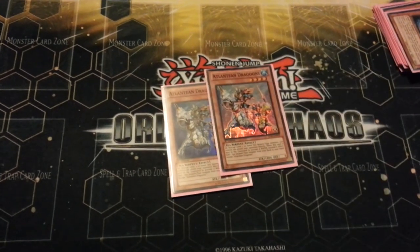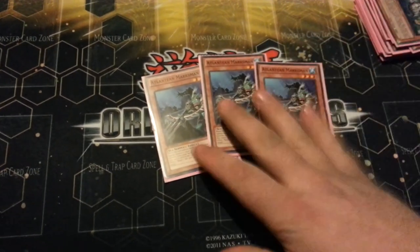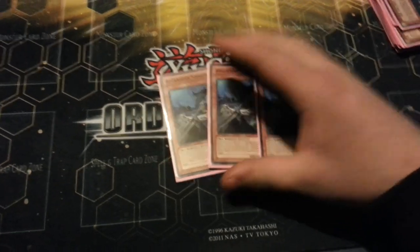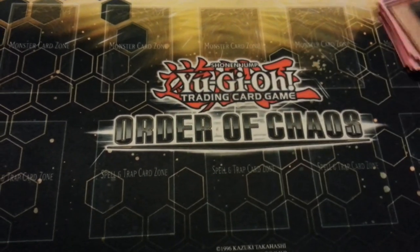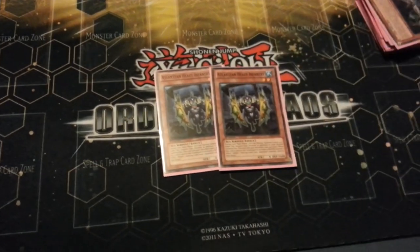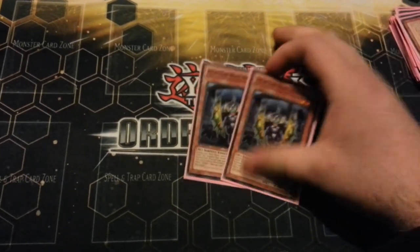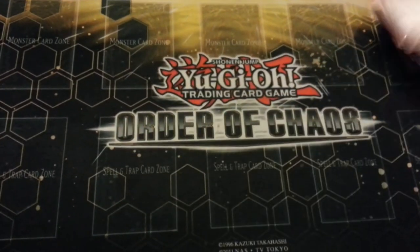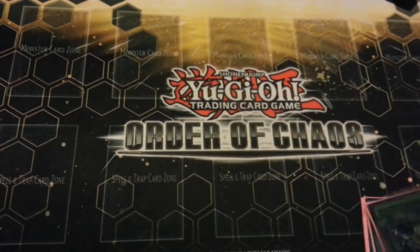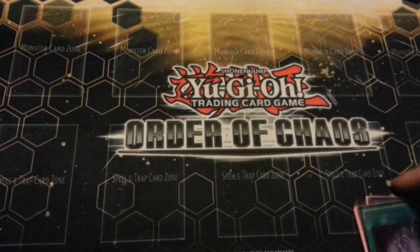One or two Mermail Abyss-gunde because special summons are amazing and a searchable ammo piece is great. Three Atlantean Dragoons because it facilitates the deck. Three Atlantean Marksman — it's such a good card; it pairs great with Diva to help make plays even bigger, hits face-downs, level three, it's a great card. Two Atlantean Heavy Infantry — really important to destroy face-up cards and helps make some big Diva plays. The last three monsters are three Deep Sea Diva. Magic card lineup: Reborn, Dark Hole, Heavy Storm, Pot of Avarice, and triple MST.